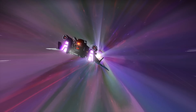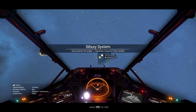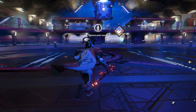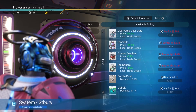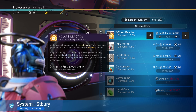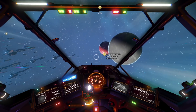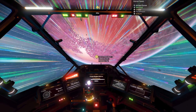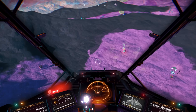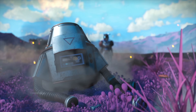As soon as you get to the first rendezvous point, remember to go to the space station and get in and out of your ship to register it. It's also a good time to sell all the items that you don't need and the things you brought with you to sell. Now we can leave the anomaly and head to the rendezvous point.